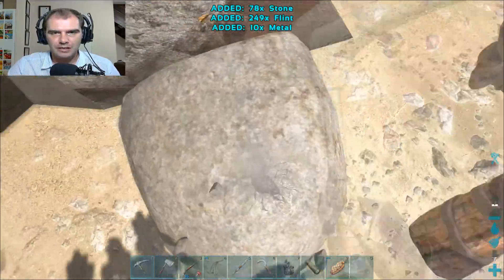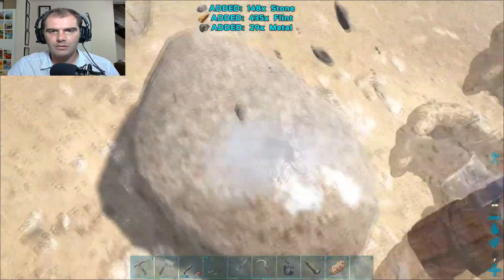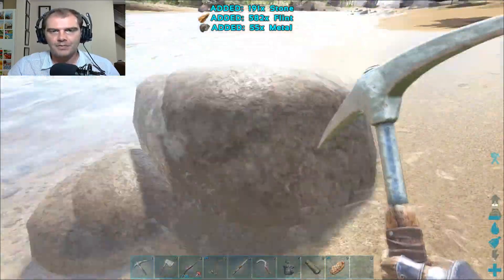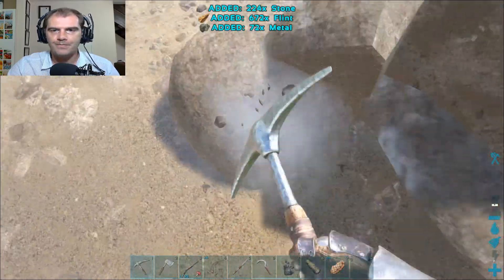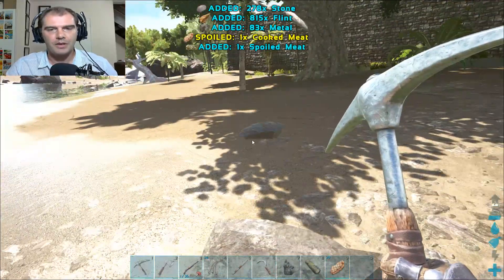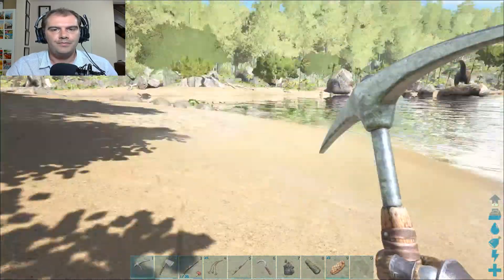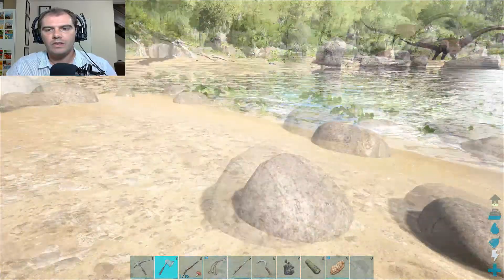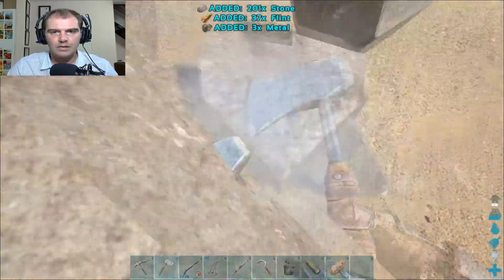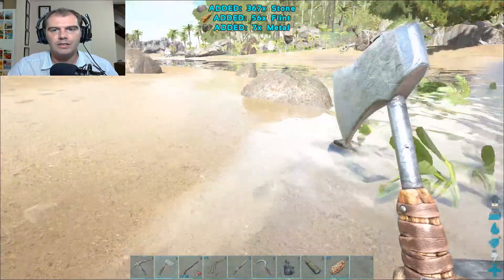Chopping stone, chopping stone — hi-ho the merio, the chopping we will go! So much fun. Yep. I feel like I'm in a prison just chopping stones. Okay, how many stone do I have now? 278. Let me see if the hatchet gives me more stone — yeah, the hatchet gives me way more stone. The pick gives way more flint. Which we don't really need at this point, not now.